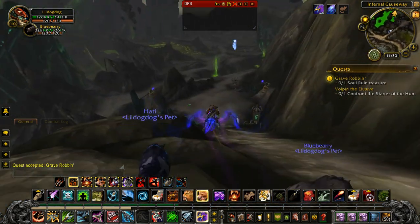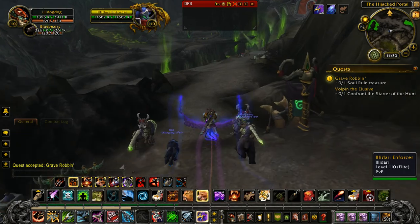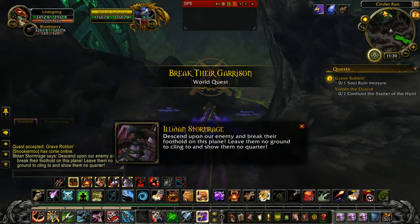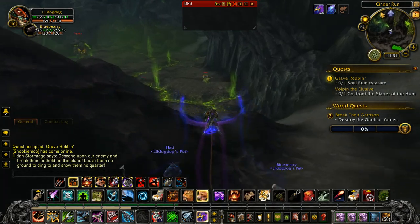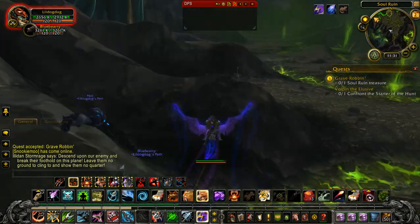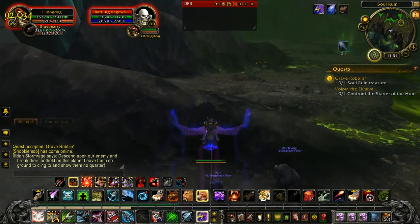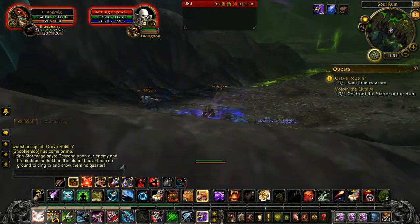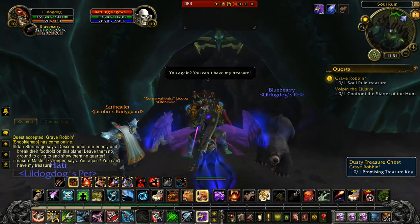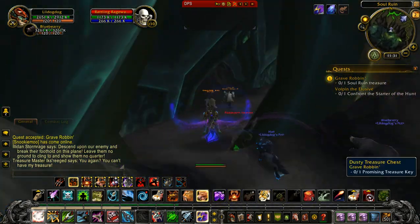See it right here. So you can see I'm coming close now. You can see the dusty treasure chest located here for Grave Robin. It's in this building here, and it is located right here on the map.